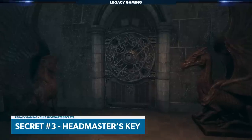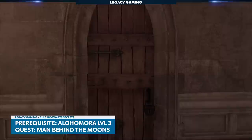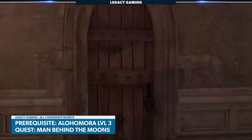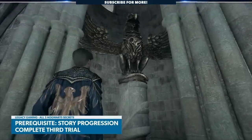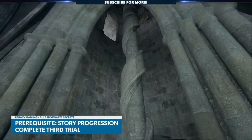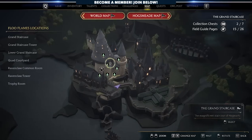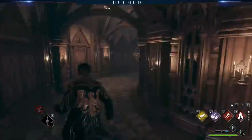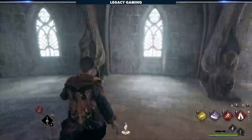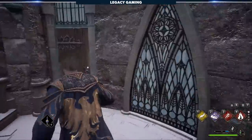Let's get started on our third secret. Unfortunately, you're going to need two things here and they're quite lengthy in time and effort. First, you're going to need lockpicking level three — go check out that video I mentioned before. Second, you're going to need to have progressed past the third trial in the main story. This will unlock the gargoyle stairs, giving you access to the headmaster's office. Once you return from that third story trial, bring up your map, navigate to the grand staircase, and use the trophy room flue point. Follow the stairs and corridors to the headmaster's office, but you'll need Alohomora level two to unlock the door to get out, and then finally Alohomora level three to pass through that final door.